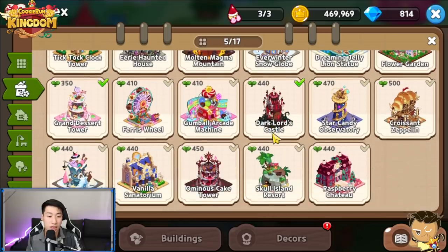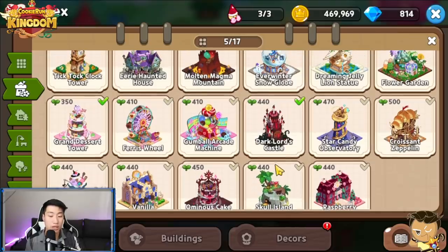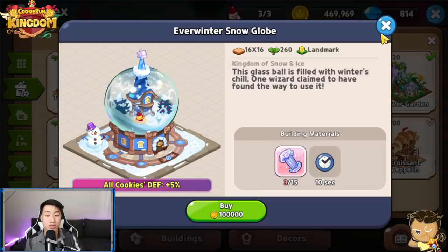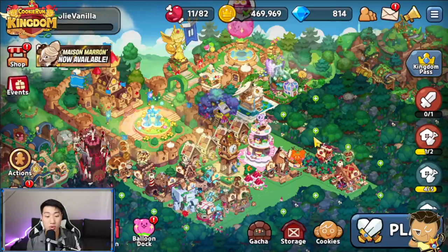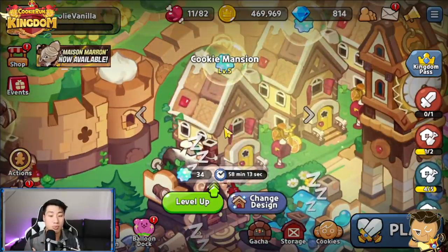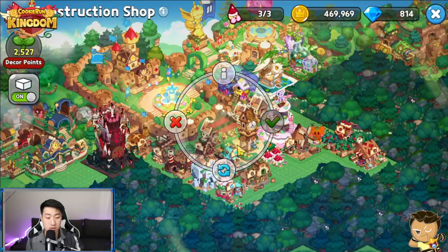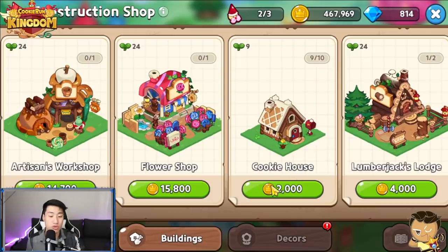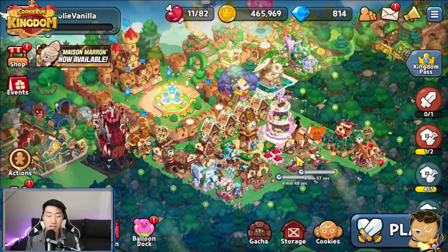I'll also build the Skull Island Resort later on, which gives you an extra 30 stamina jellies every day, and the more you upgrade it the shorter the time gets. Throughout the story you want to start building landmarks, especially ones that give you stats — the Snow Globe gives defense, the Haunted House gives 3% crit, and so on. You can build the rest later. Also, don't forget to upgrade and level up your cookie houses or mansions so you don't fall short on EXP star jellies. That is the number one thing when it comes to EXP star jelly farming.